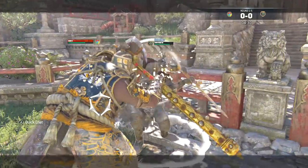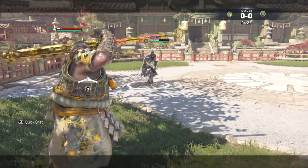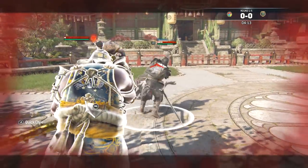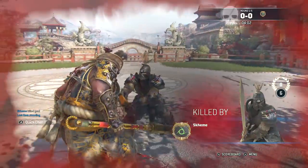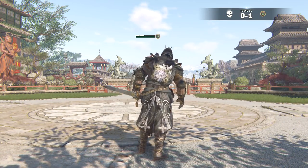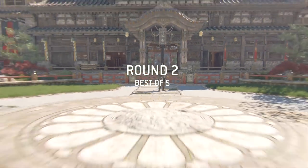Up against the wall. Come by the wall, buddy. He's gonna zone me again. I missed the guard break. I see this dude's gonna go for those light parries a lot - try to mix up the heavies to bait him out. This is a horrible map for Shigoki.